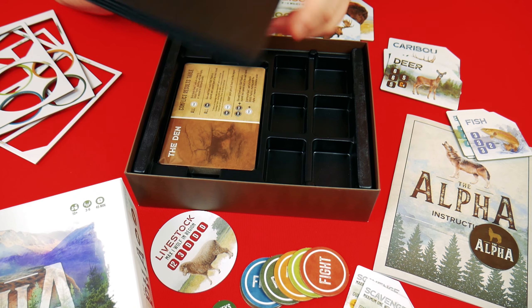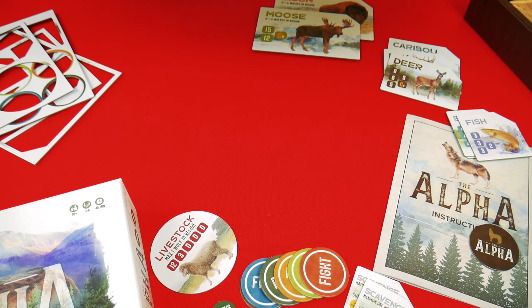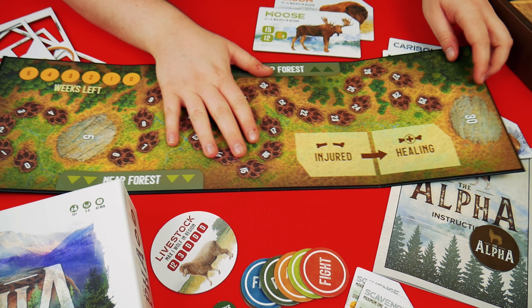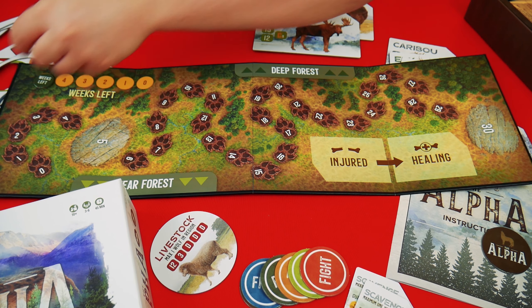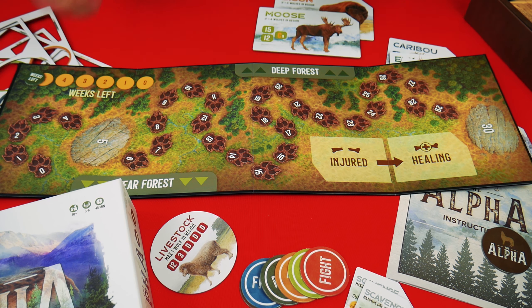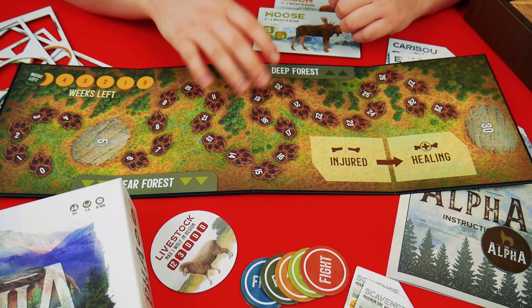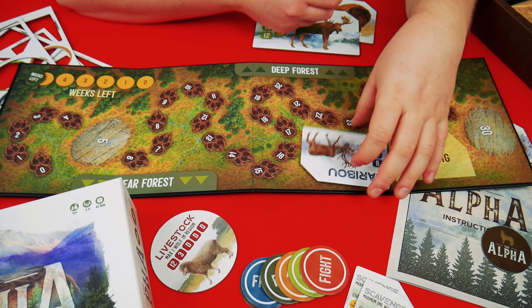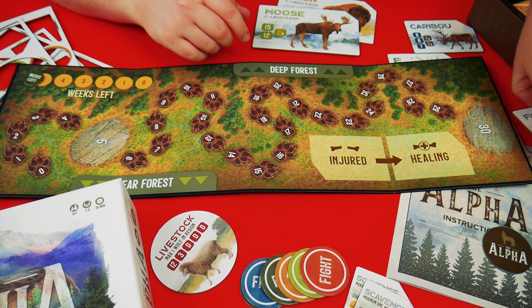Very nice insert — I'm a big fan of that insert. So it's one long board. You've got the weeks left track which is the round track. You've got near forest and deep forest which is where the animals are going to be. You've then got injured and healing — I'm guessing that's where the wolf tokens go because you're going to be injuring them throughout the game.